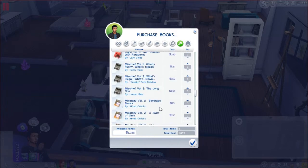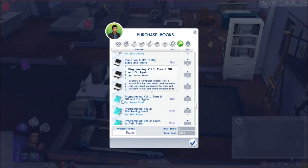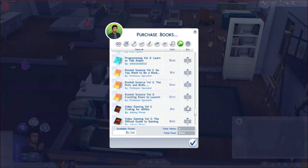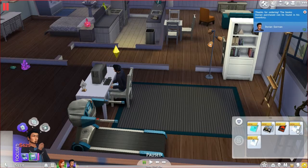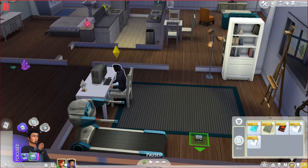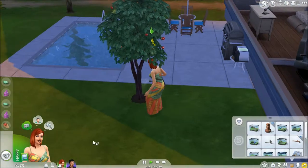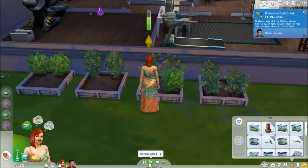There's mischief, mixology, culinary, painting, piano, programming, become a computer whiz, rocket science, video gaming — Trolling for Noobs, oh my god I love it — violin, writing. Let's just go ahead and buy those books. We'll have Dorian start reading fishing volume one and give Rachel her gardening book. The rest are all for him: programming, fishing, fishing, video gaming. It's 7:50 PM — she's just finally wrapping up, harvesting everything. Dorian has acquired the fishing skill!